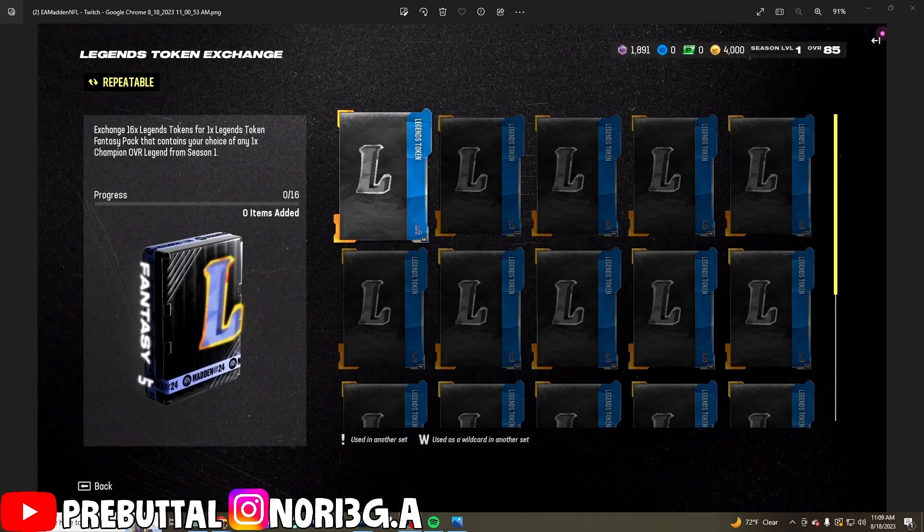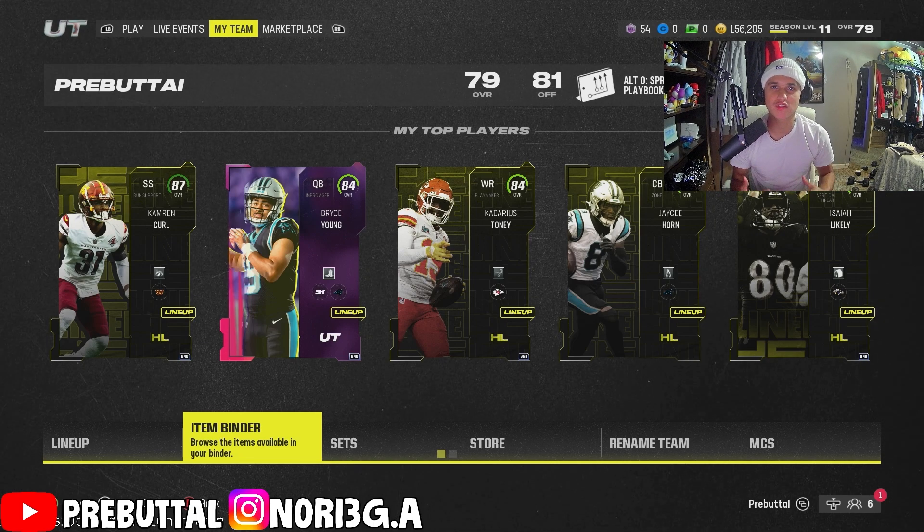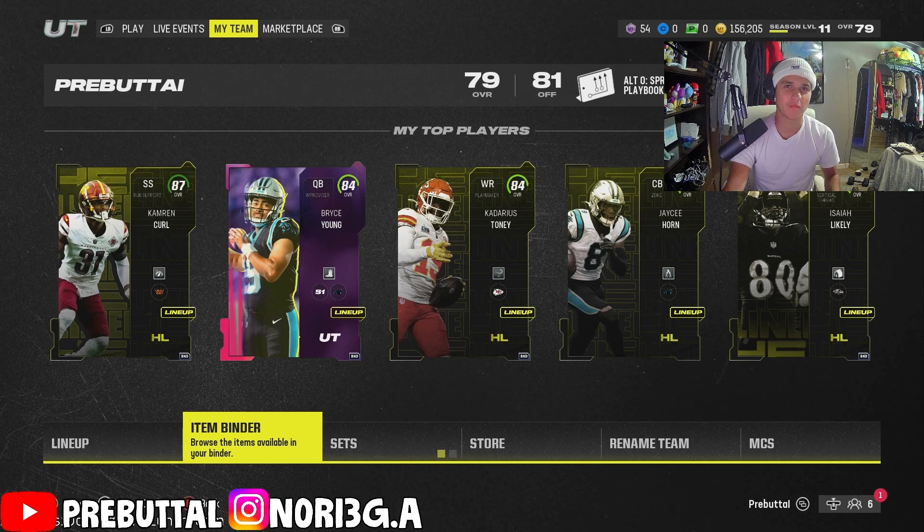There will be sets and you'll get six sets today if you're watching this Friday going into Saturday. You'll need 16 of them to exchange for a legend token fantasy pack, which turns into a Season 1 champion overall legend of your choice. So instead of rolling the dice on a random pack, you get to pick your legend — I think that's a major W from EA. Hope you enjoy the video and have fun with the competitive pass and the legends when they drop. Have a great day!